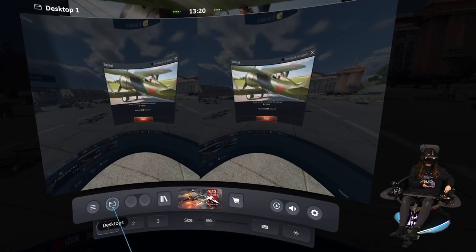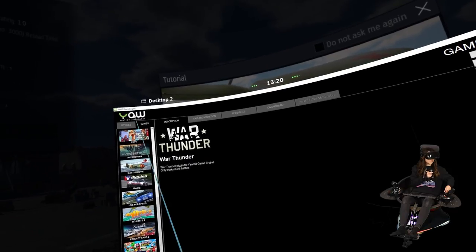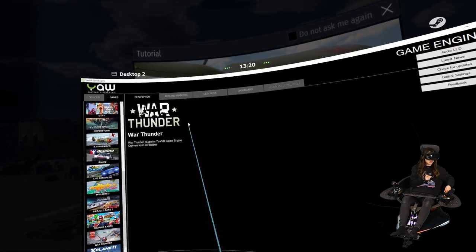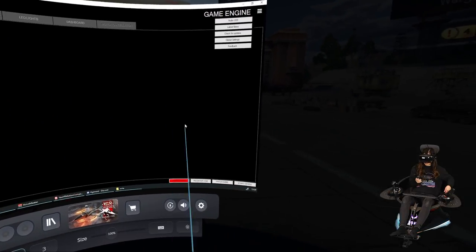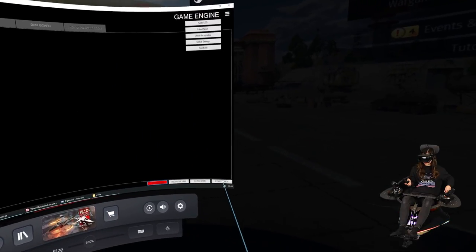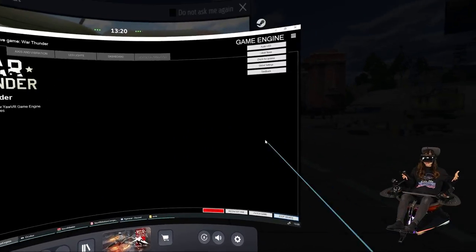Now I'm going to go to my desktop view. Right here I have the YawVR game engine already started. I also have the War Thunder game selected already, so I'm going to start the plug-in. You don't have to do anything else for this game except start the plug-in and then start the VR simulator.